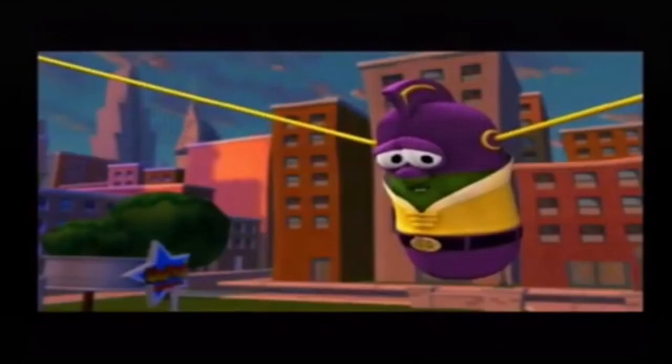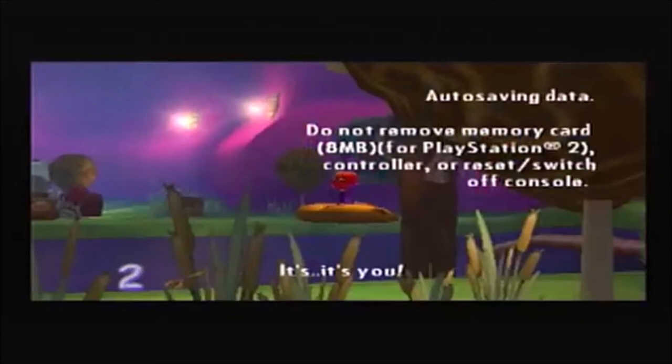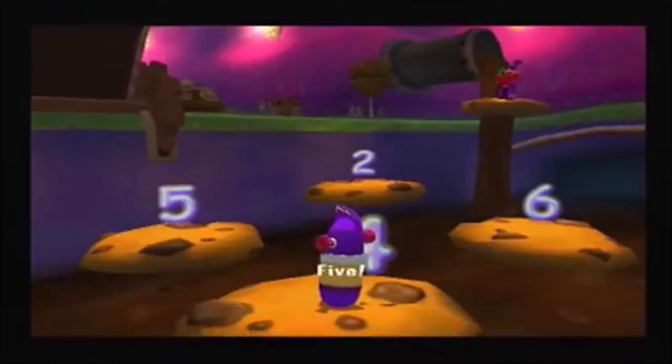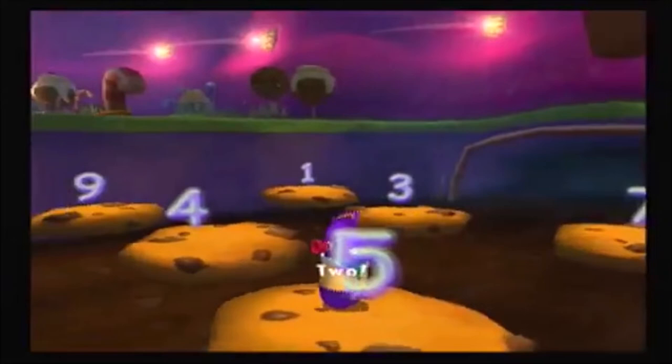Now for my dislikes. The first thing I dislike is the first boss battle with the Bad Apple. She says a random number and you must go stand on the cookie platform with that specific number. The annoying thing about this is that she's always saying the bigger number and rarely the smaller ones. Really bad RNG for speedruns.